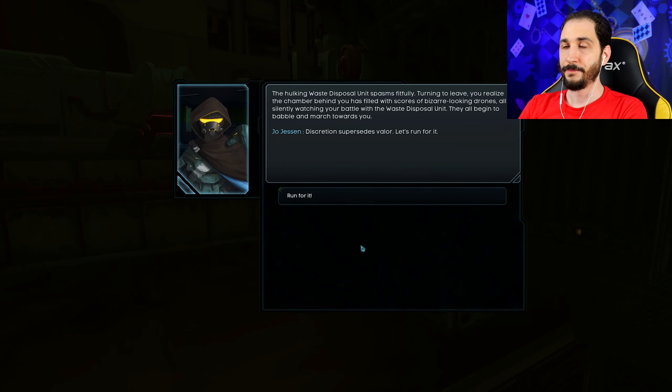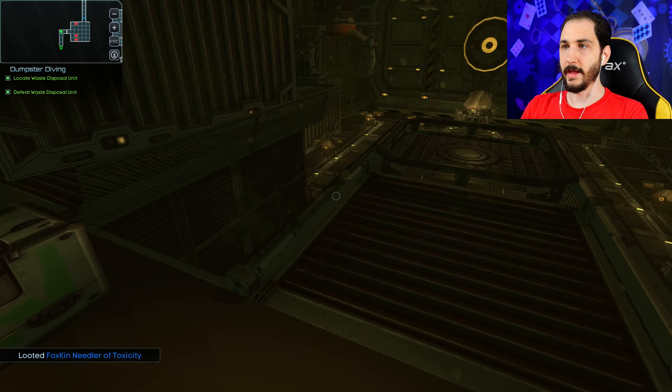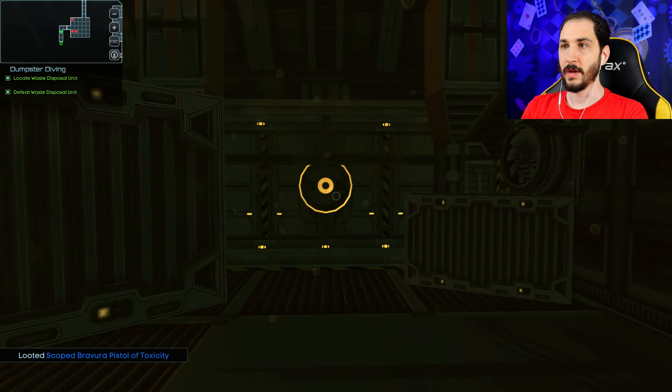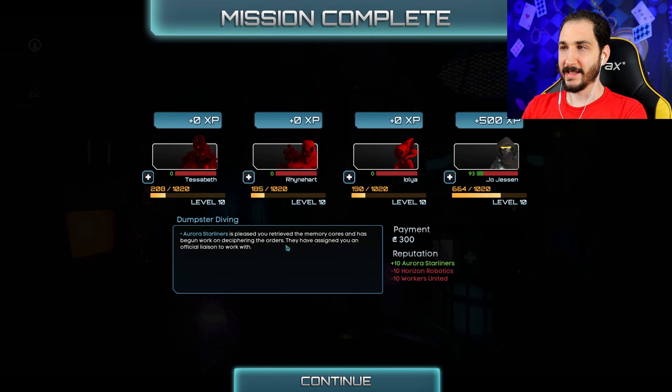We take it down — worst victory ever. The hulking waste disposal unit spasms fitfully. Turning to leave, we realize the chamber behind us has filled with scores of bizarre-looking drones, all silently watching our battle. They begin to babble and march towards us. Discretion supersedes valor — run for it! We grab a loot cache along the way. We mash the door button as drones continue to fill the chamber, calling Luna for an urgent extraction at the airlock. We won, just barely.